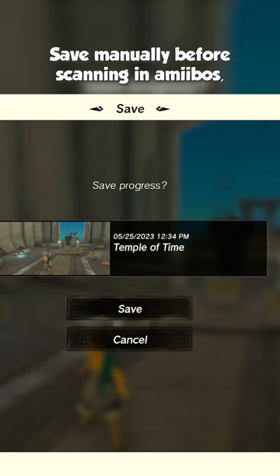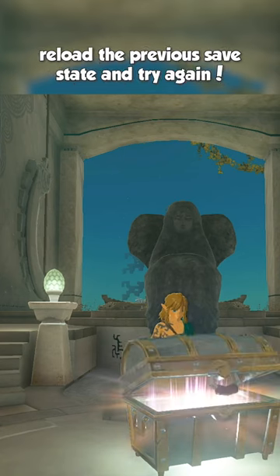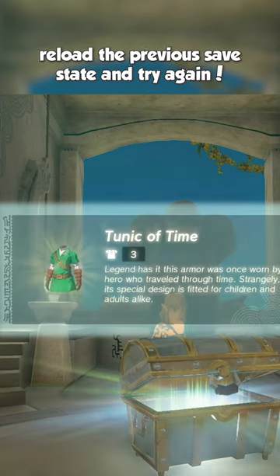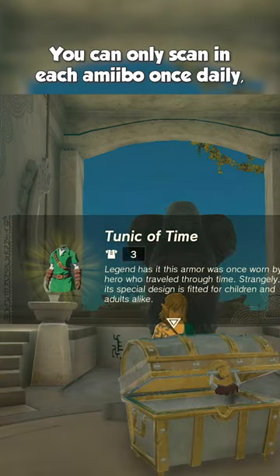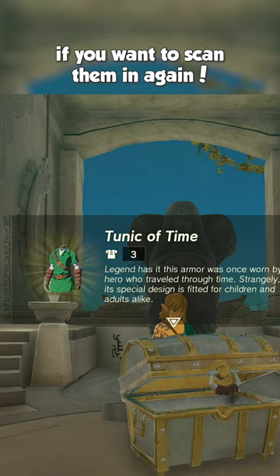Save your game manually before scanning either of those two in, just in case you don't get the drops on your first try. Reload the previous save state and try again. You can only scan in each amiibo once daily, so feel free to adjust your system settings a day forward if you want to scan them in again.